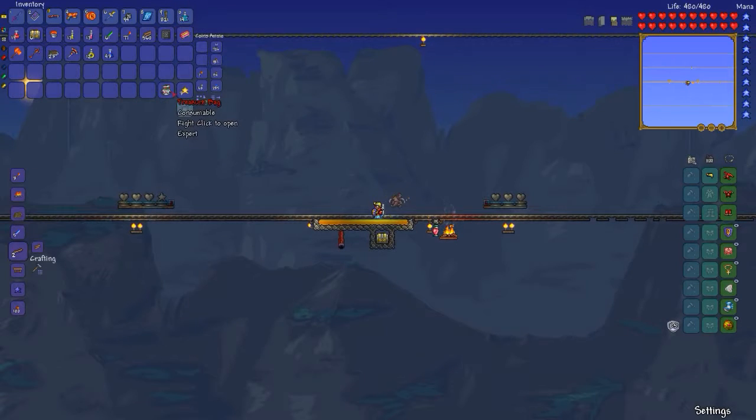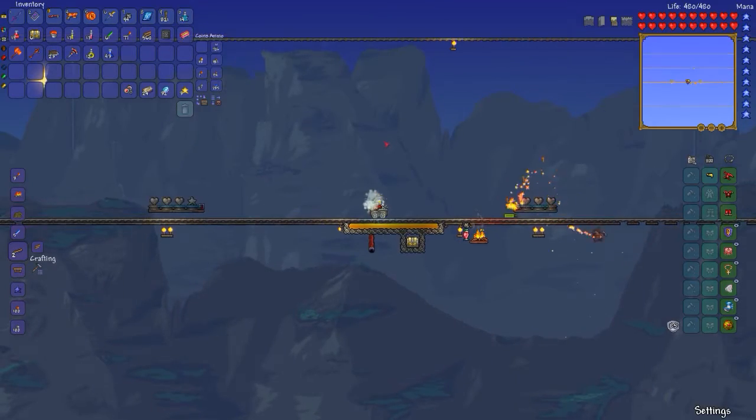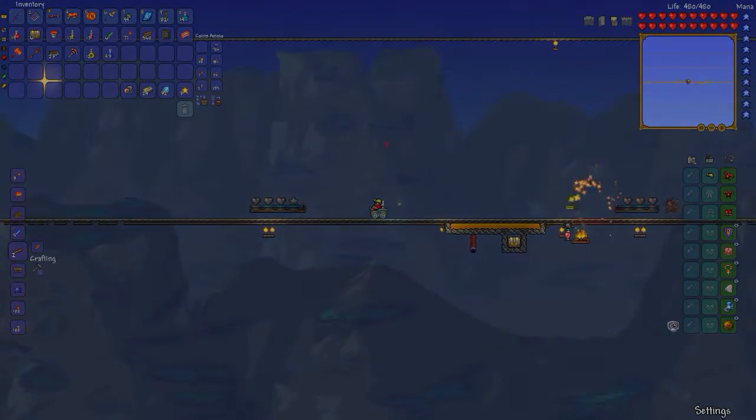Let's check out the loot that I got: 24 hallowed bars — you can get between 20 and 30 so it's about average — and 32 of those souls of sight. So there we go, that's that fight. And that's the end of this episode. Next one I'll fight one of the other bosses.